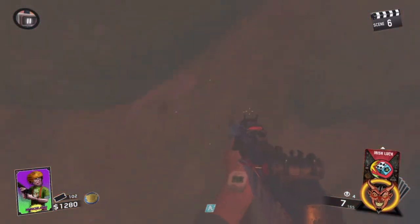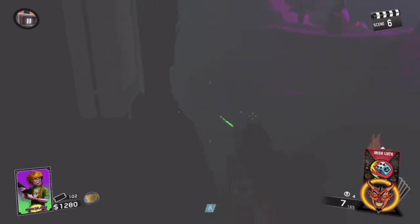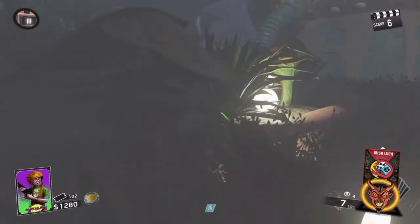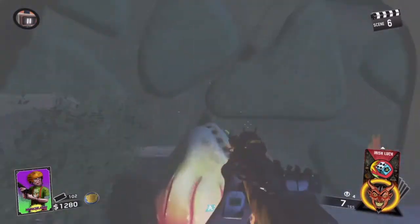Then jump on top of this thing — it's kind of hard to get on top at first. You're going to want to hug the wall right here and slowly walk around. Then right here there's a turn and you keep hugging the wall. Then right here you don't have to anymore — you jump up here and then walk through this thing, through the wall.